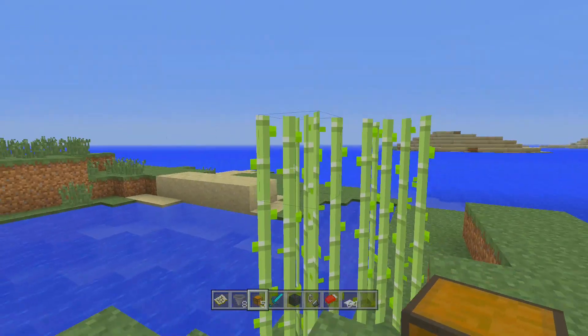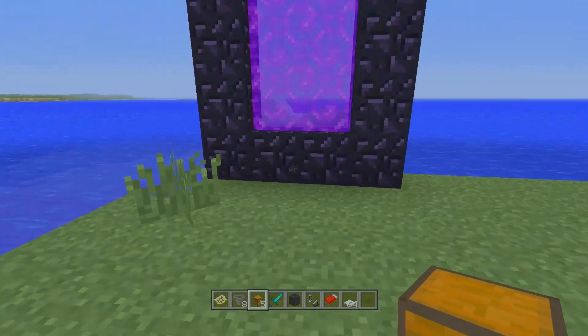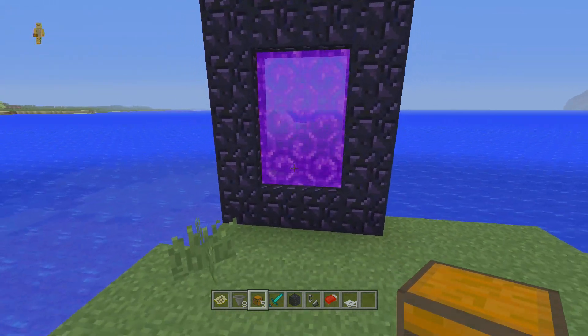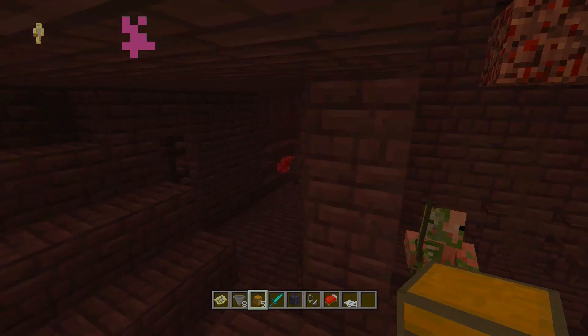Moving on to feature number four: this is a small one, but if you play creative a lot and you're going back and forth between the nether and the real world, it's very useful. Now in creative, when you fly through a nether portal, instead of going through the animation it just lets you straight through — and you're in the nether, which is really nice.